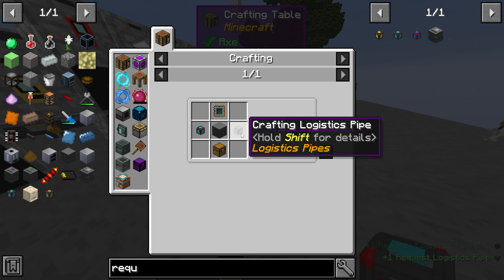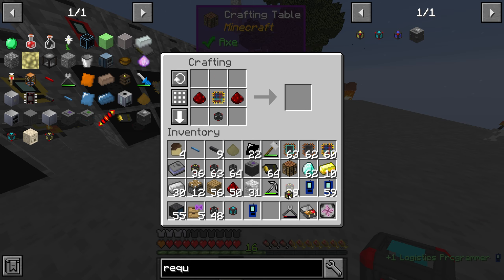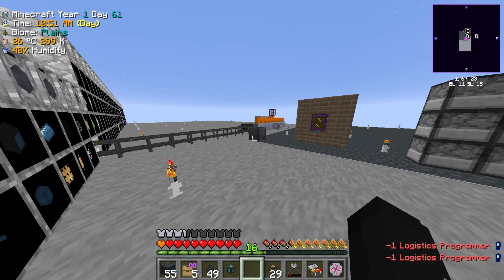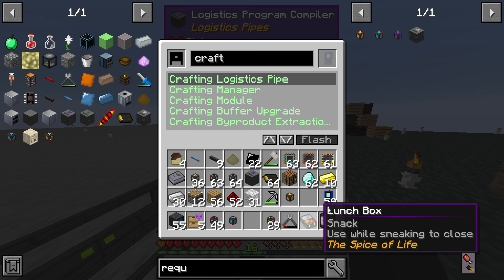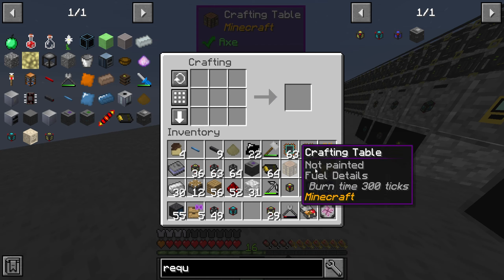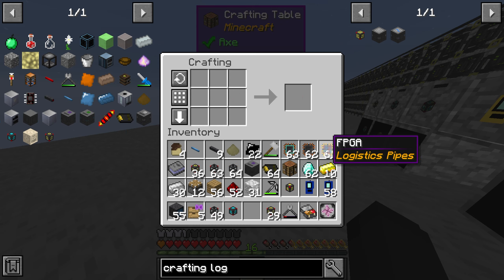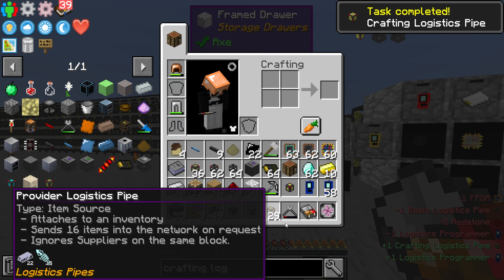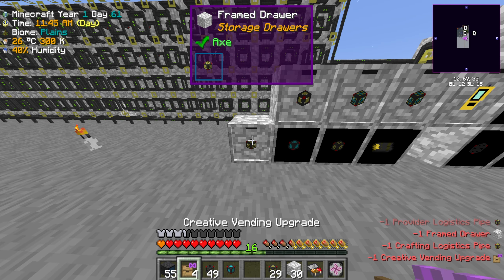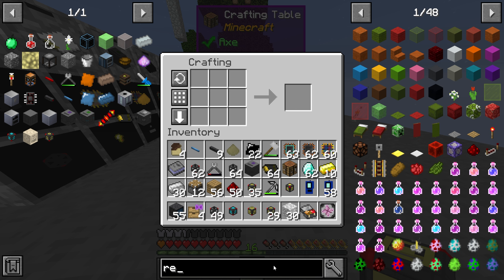We now need the request table, which we should be able to make now that we've got all the pipe stuff. The request table just requires a crafting logistics pipe. Let me get a program loaded — I believe there is a crafting logistics pipe. Flash that, and then I want the crafting logistics pipe like so. We're gonna teach this to the drawer system and also give it the provider pipe, then get a crafting pipe.